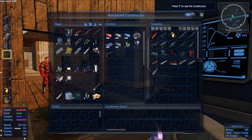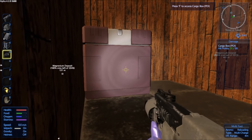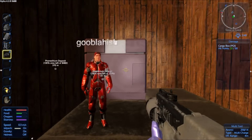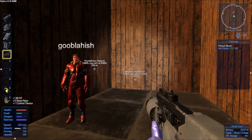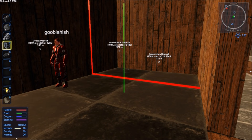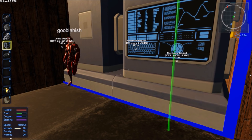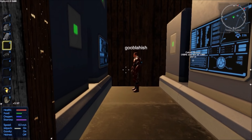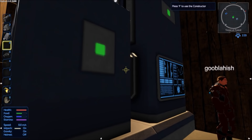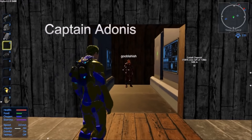I'm only level 5. I'm level 6 - well you killed a lot more of those guardians. Come up a little Goo, come closer to the advanced constructor. Now turn around. You put two of them in.